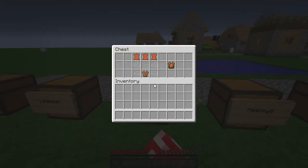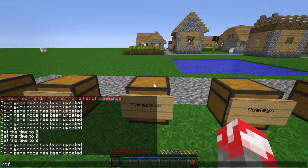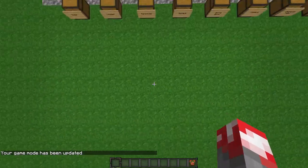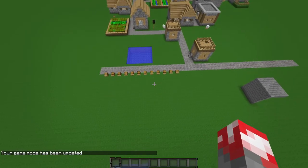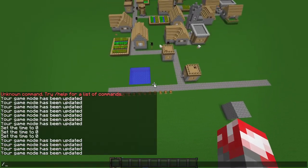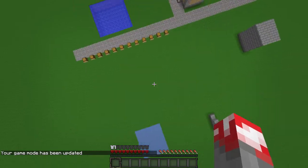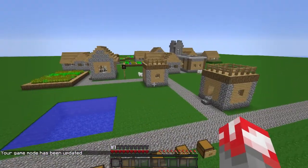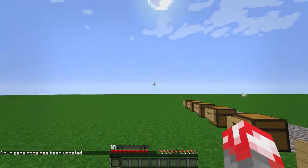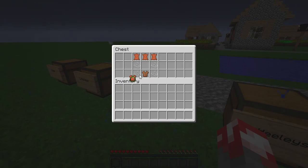Next we have the parachute, and it does exactly what it says — it's a parachute. Let's go game mode one, put this on, fly up high enough, then go game mode zero. You don't even have to hold the action key; it automatically just safely drifts you down.